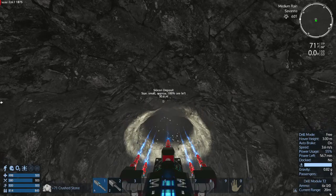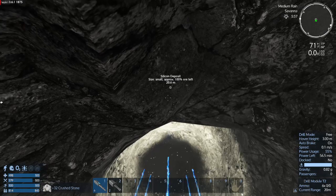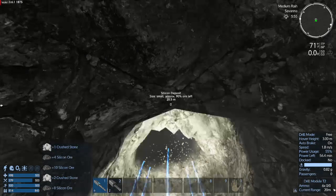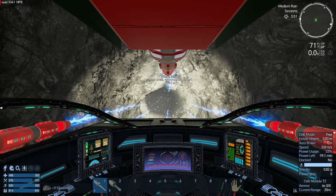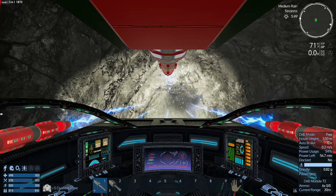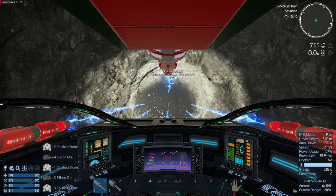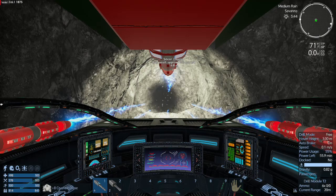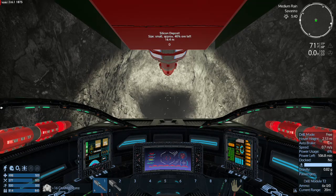We've angled up and holding steady, clearing out the silicon ore. Sweet, juicy silicon ore. Switching to first person here for a bit better view. As you can see, our pitch is being held steady by the RCS units. All I'm doing is tapping my W key to move forward and holding down the mouse drill and wiggling the mouse around a bit. That's where the motion is coming from. Right now we're pointing up at about a 30-degree angle, steadying out to drill out the silicon.